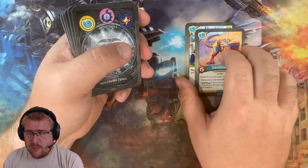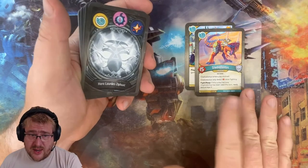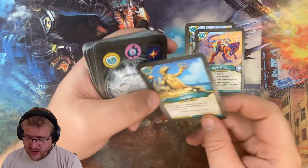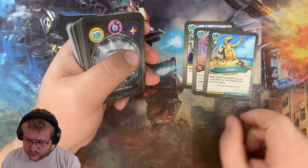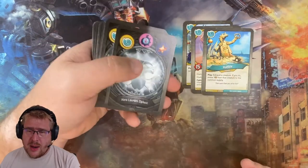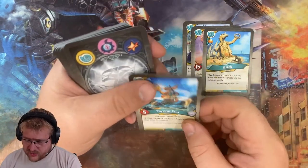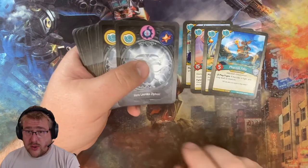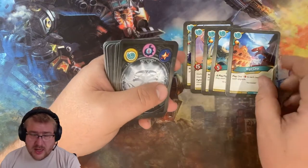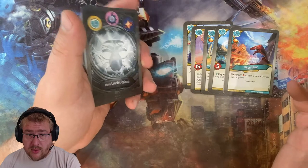Gladiodontus — a big creature. It enters play stunned. It only deals five when it's fighting, but that's enough to kill most things. Typically you'll get to use it twice per turn, but the second use has to be a fight. Humble — great way to get rid of some amber, or if you don't have any amber on your creatures, just exhaust an enemy creature. Physicus Felix lets us exalt a creature. Wipe Clear is good for popping wards or dealing with small creatures.